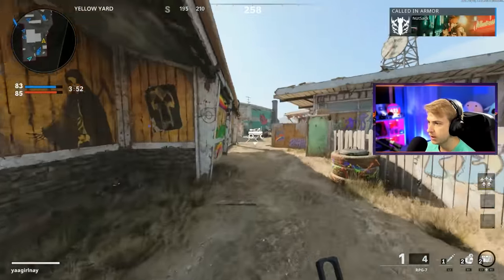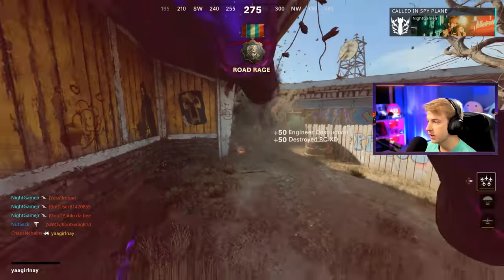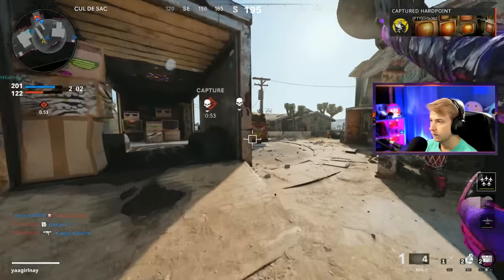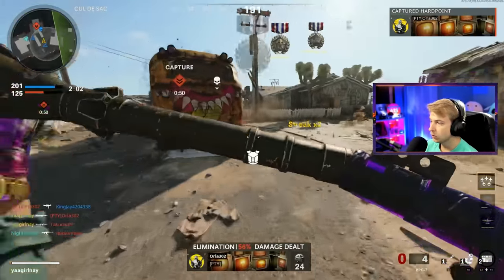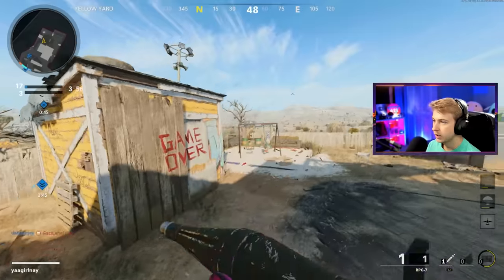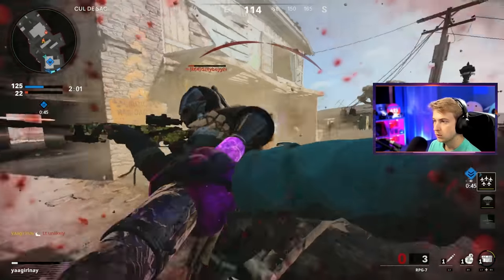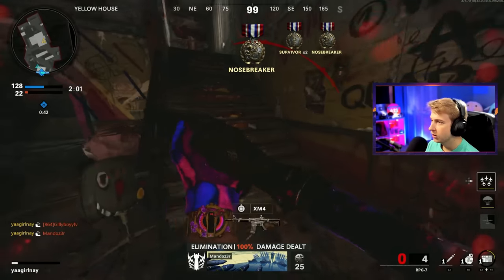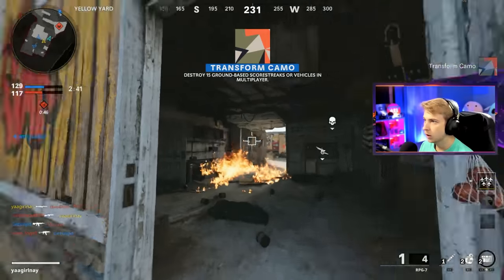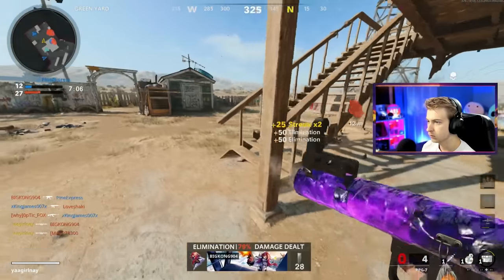Does nobody want this care package? There's an RCXD sitting right there for anyone that wants it — please get it so I can take it out as a ground streak. I think they finally took it — there it is. Thank you, free camo for me. Oh, there's a sentry turret — the game's about to end though. Why does this always happen? Oh, quick triple on three people that weren't playing — love to see it. And another double on people that aren't playing. Keep them coming.